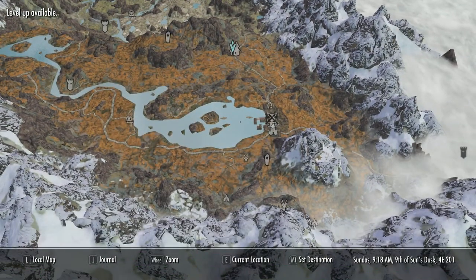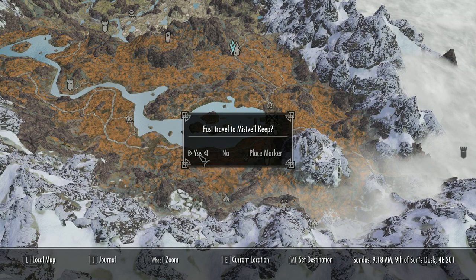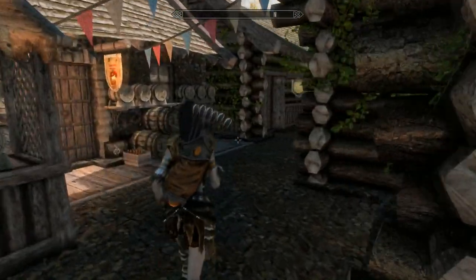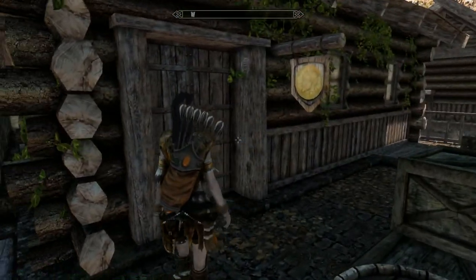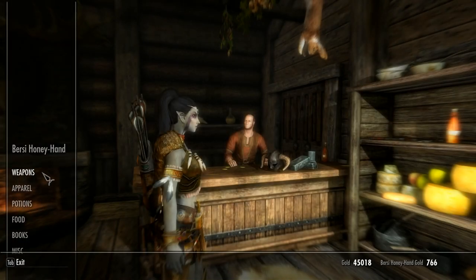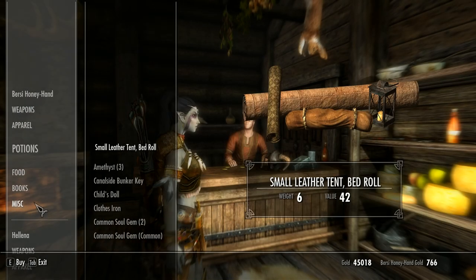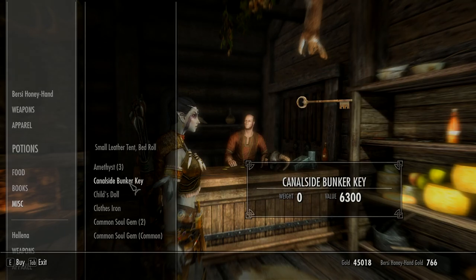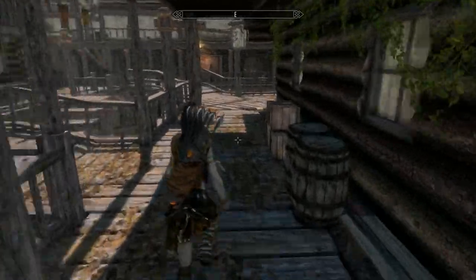Getting this home is very easy — just head over to Riften and pop into the Pawned Prawn and speak to Bursie Honeyhand. For the princely sum of 6,300 septims, the key to Canal Side Bunker is yours. The home itself is right opposite Elgrim's Elixirs and directly underneath Honeyside.